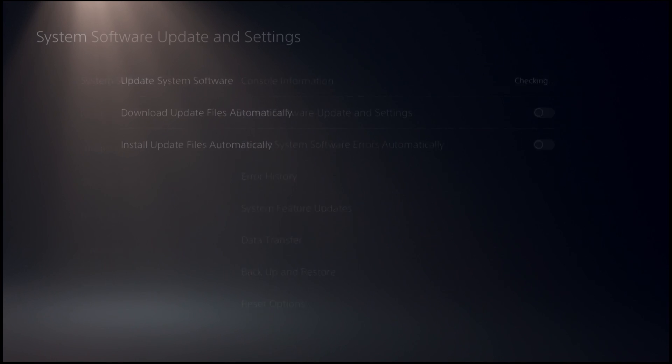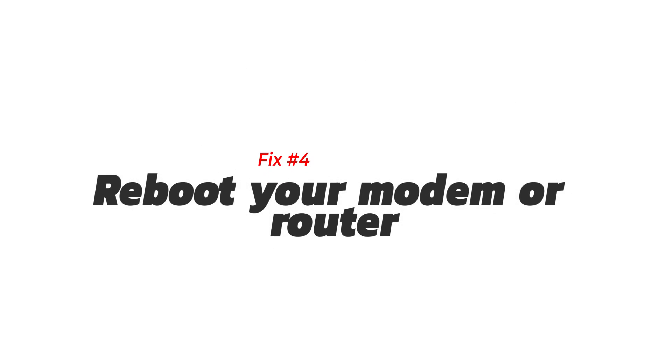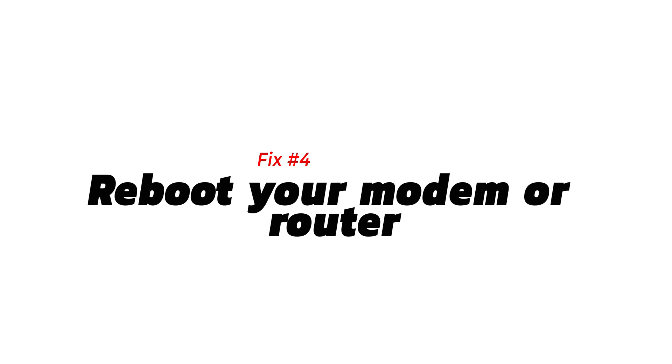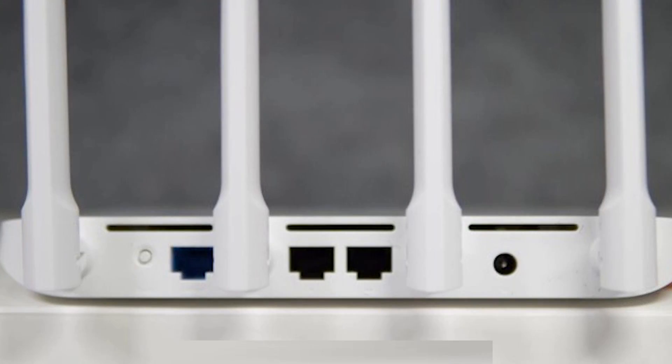Fix number four: reboot your modem or router. One of the basic things you need to do is power cycle the router. This not only refreshes the router but can also be an effective way to clear any network bugs in your home network. To properly reboot the router: turn the router off, unplug it from its power source, wait for 30 seconds, turn the router back on, and wait for the lights to become stable before testing the connection again.